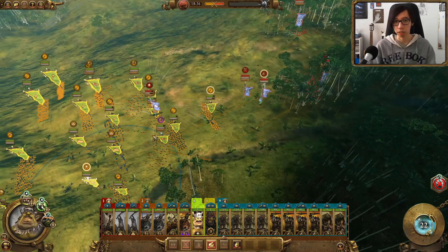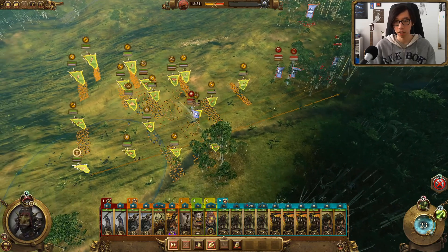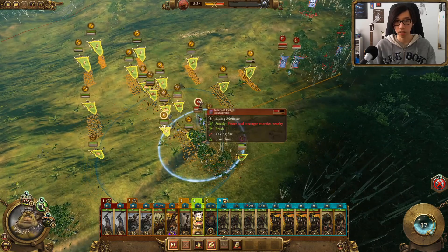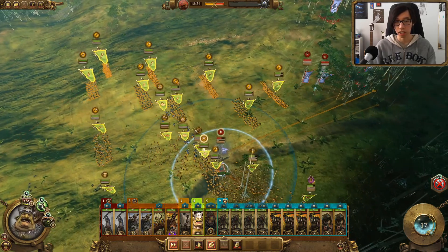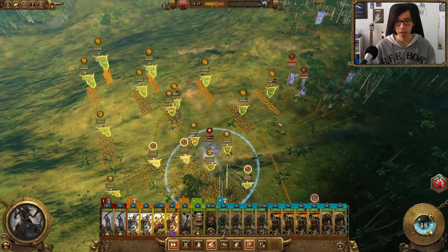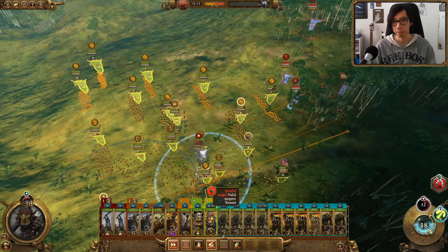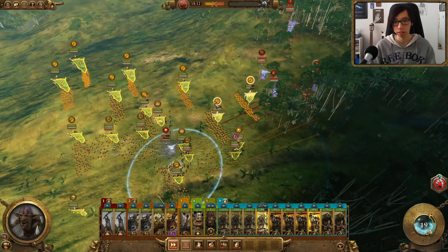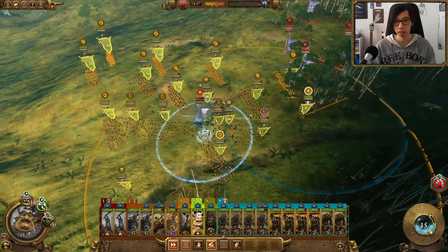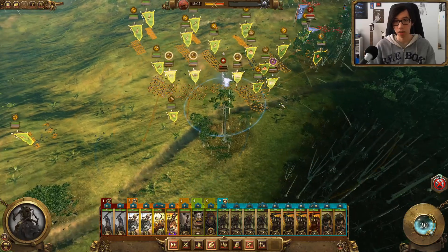If it's just a few skirmishers we're really not worried — we can just push up on towards him. The Sisters of Twilight will be getting slowed down so our skirmishers can really put a hurting on them. They'll barely be able to dodge since we're camping directly underneath. We'll throw down a Vindictive Glare to make things a bit faster, but actually they get routed without it. We're going to be chasing them off the map now.